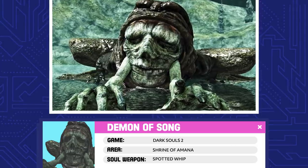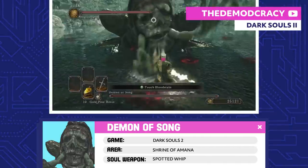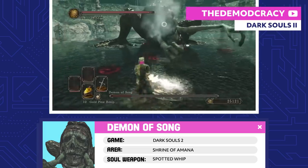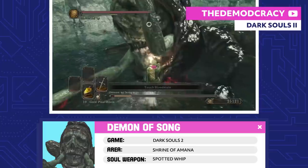Demon of Song. Nobody knows where the Demon of Song came from, but it does have a strong appetite for human flesh. Some priestesses locked it away inside the Shrine of Amana, but now that they're gone, Frogface sings their song hoping to lure in some more food.